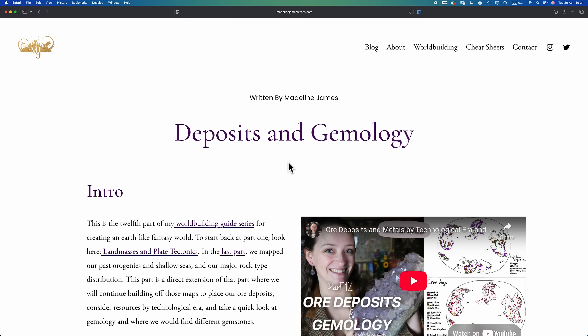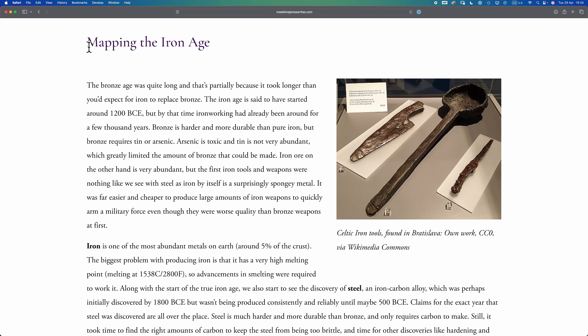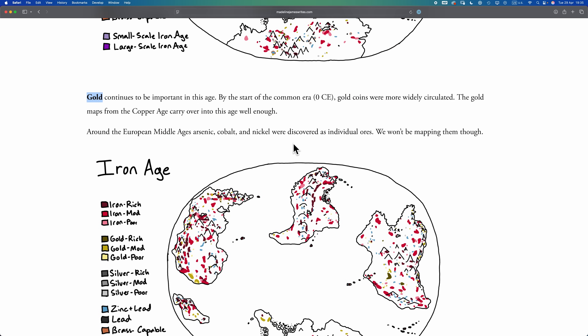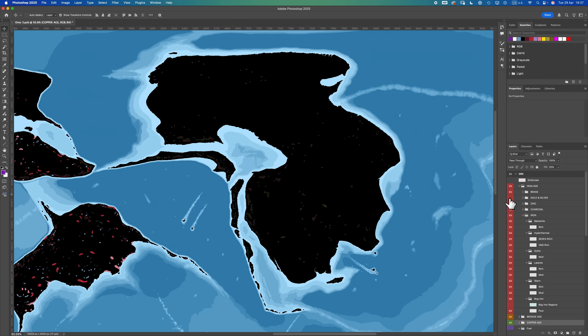Cannot wait — should be good crack. The source is Madeline James; the guide is 'Deposits and Gemology,' link in the description. Mapping the iron age — it makes sense to start with iron, but I'm actually going to scroll down and start with gold and by extension silver, precious metals. The reason is sheer and utter laziness: the gold and silver maps from the copper age and bronze age carry over, so a quick copy-paste and boom — gold and silver done.